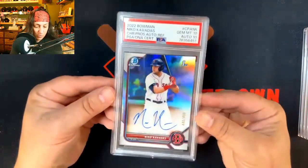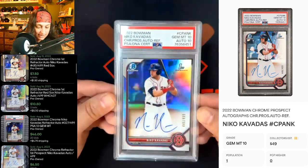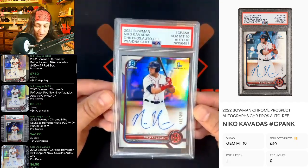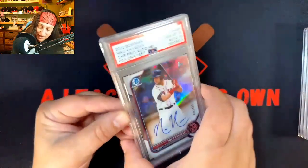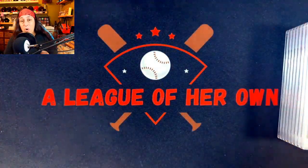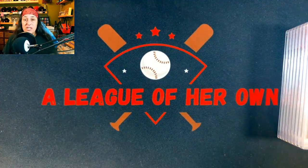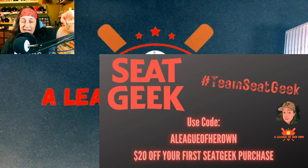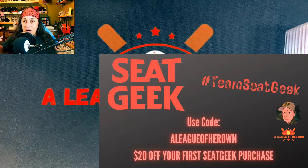And then the last one we got here — 2022 Bowman Nico Cavadas, 10-10, Refractor out of 499. So brother-in-law got some nice PC cards, Mr. Fuego got some nice PC cards. I've got more PSA grading videos coming up for you. Thank you guys so much for watching. If you need $20 off SeatGeek, check out my promo code. You guys have a great day, thanks for watching.